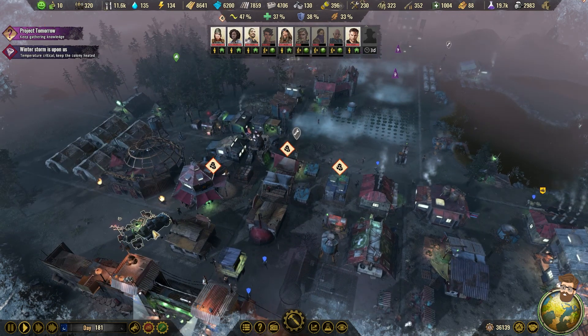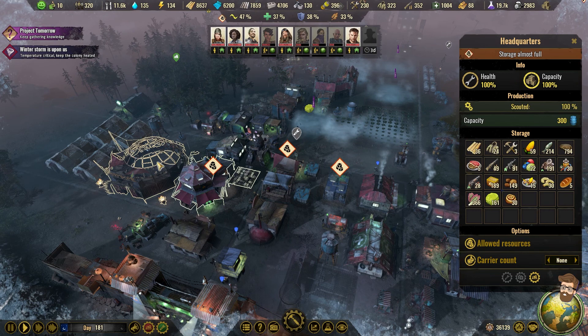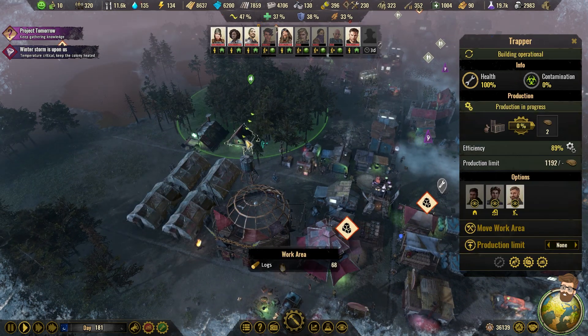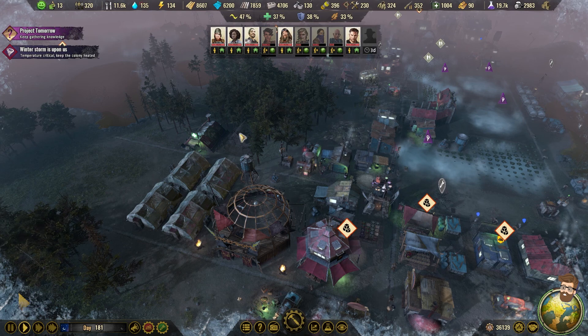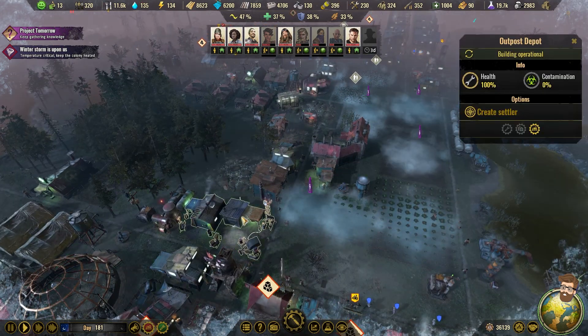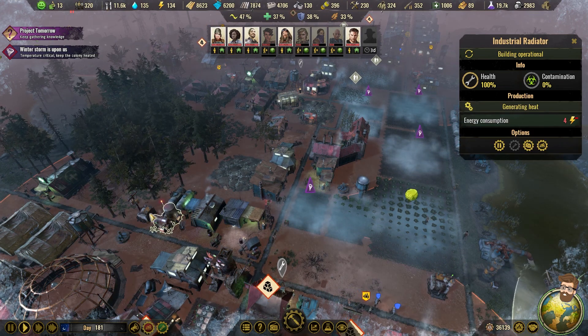These toilets have all been upgraded. That's been upgraded. That's been upgraded. Here we go — hunting cabin, it's for venison. I've actually just been — I built this what, episode 2, episode 3? Just been sitting there, chilling, doing its thing. Industrial radiators going. We do still have a surplus of power, somehow.